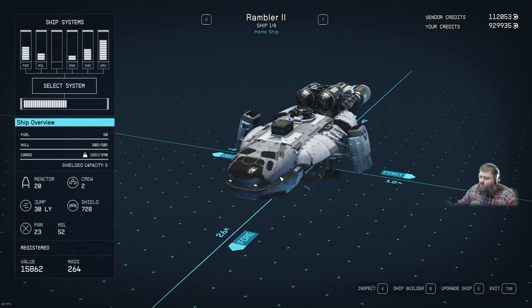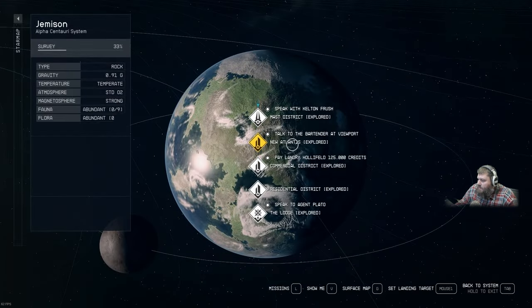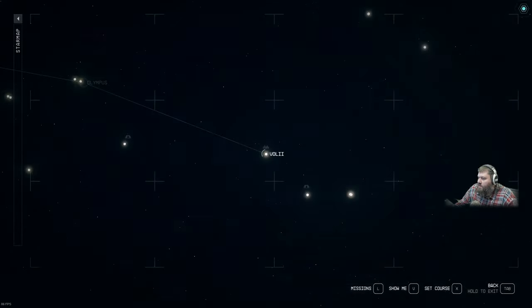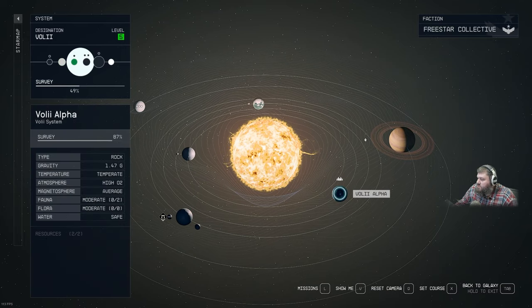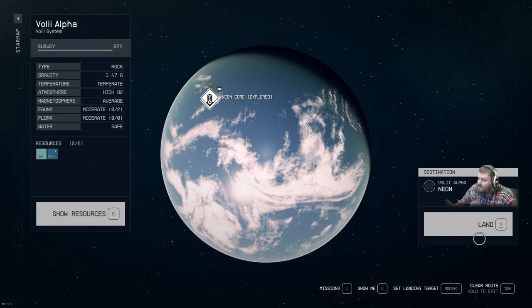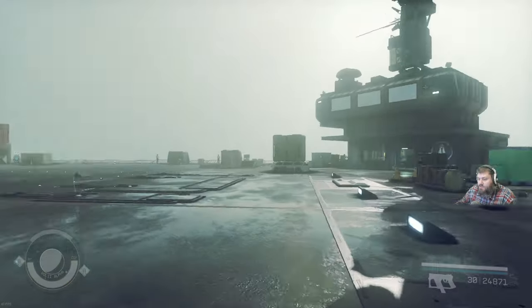Our first stop is Neon City. Back out, open the map, zoom out, fly to Volii 2, then go to Volii 2 Alpha, and there you'll find Neon — not the Neon Core, just Neon. Wait for the loading screen. After loading, our ship is right behind us. Take a quick left to go to the Ship Services building.